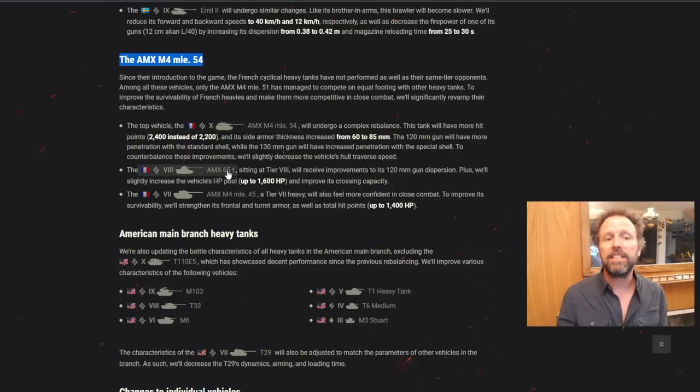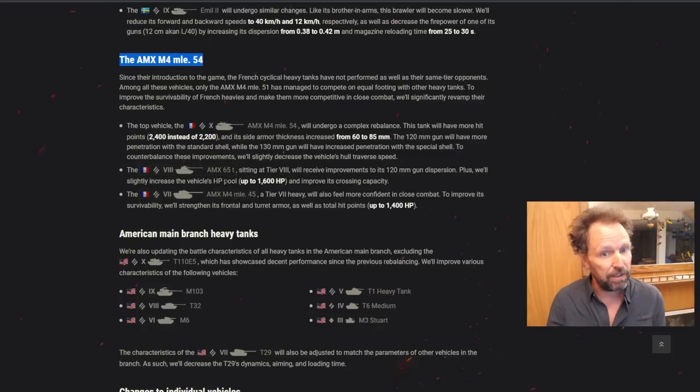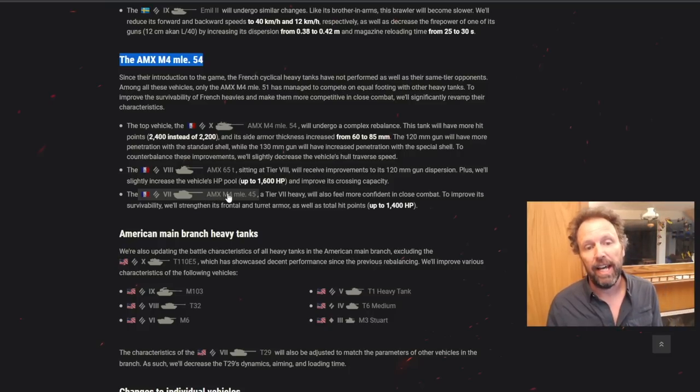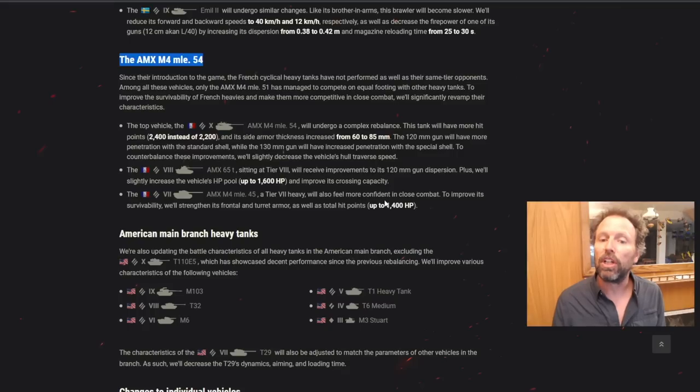The tier 8, the AMX 65T, will receive improvements to the 120mm gun dispersion, and will slightly increase the vehicle's HP pool. French heavies are getting an HP buff. Same with the tier 7 - one of the worst tanks in the game, though I like it and perform well in the AMX M4 45. The tier 7 heavy will also feel more confident in close combat. To improve its survivability, they'll strengthen its frontal and turret armor and increase its hit points.